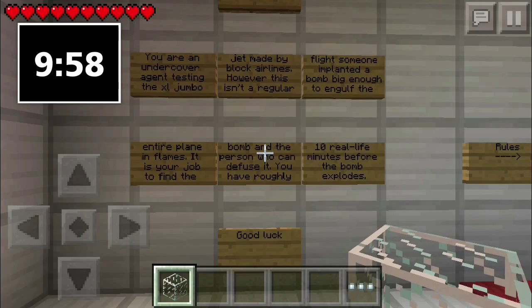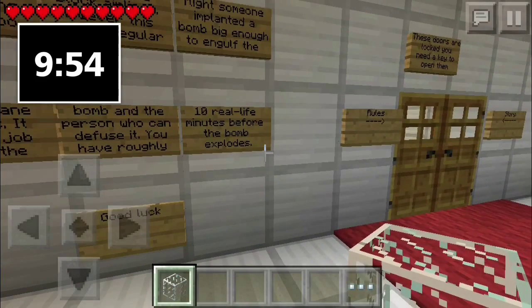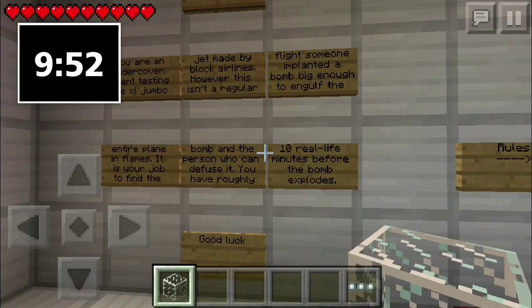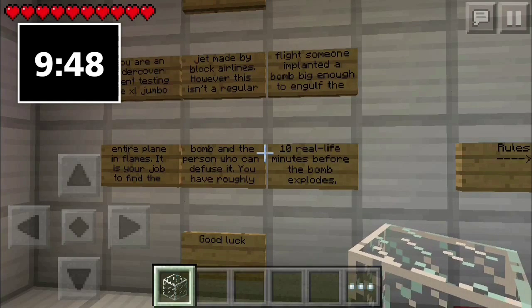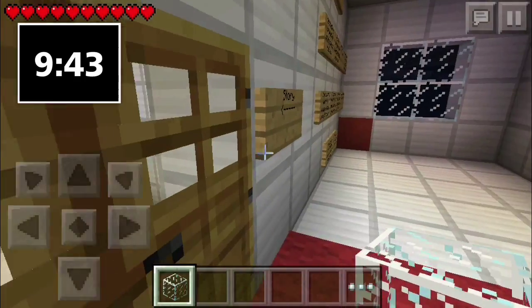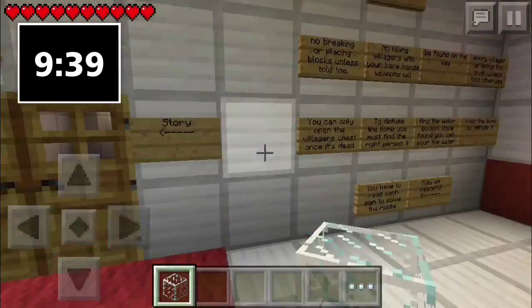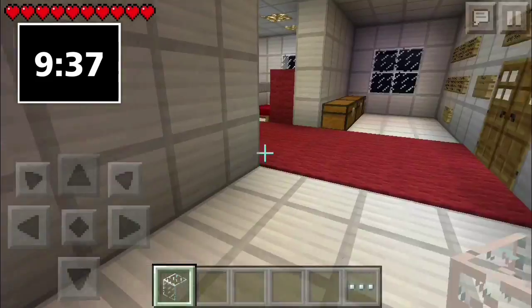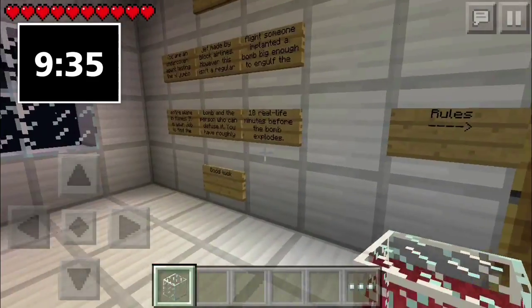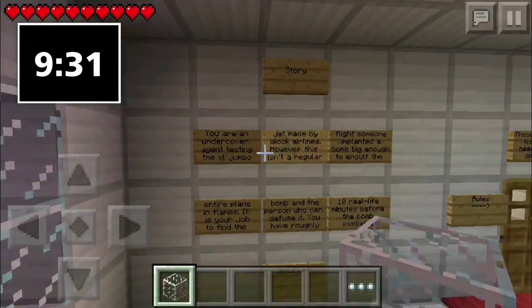Hey guys, what is up? It's me Durcy here, and welcome back to another Minecraft Pocket Edition video. What I've got for you guys is my second episode of my map series. This map is called Diffuse the Bomb, and I think it was made by — let's see where's the map maker's name — I think it was made by Wolfman4343.